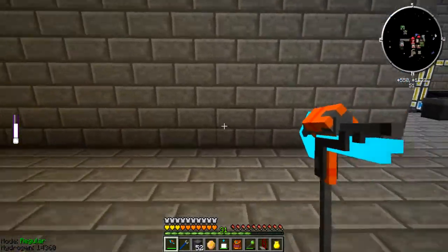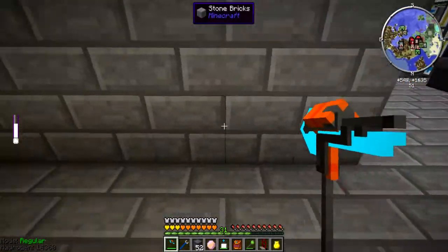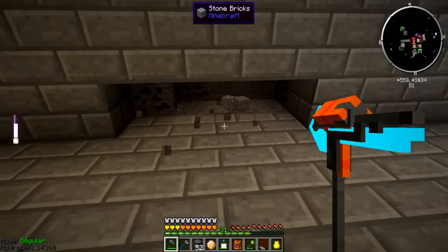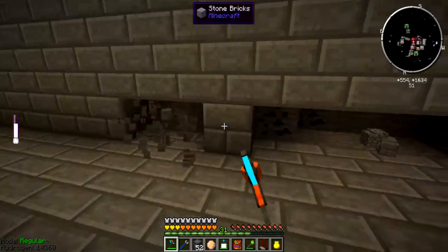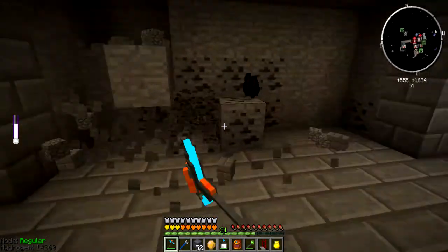So let's see — this thing is 4x4. Then I'll put this reactor right here. His one was 7x7, so that's 1, 2, 3, 4, 5, 6, 7 — and 3 blocks tall and also 7 blocks wide. So that's 1, 2. Torch it up — that's another torch. 1, 2, 3, 4, 5, 6, 7.